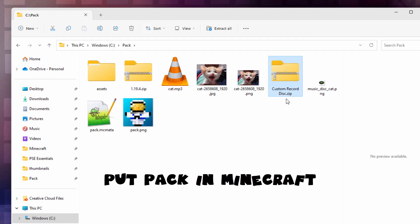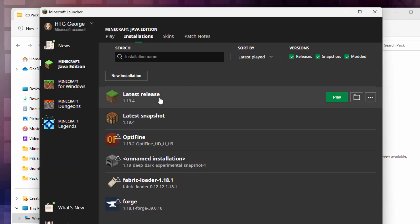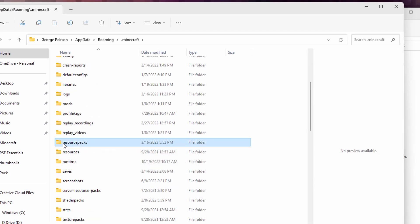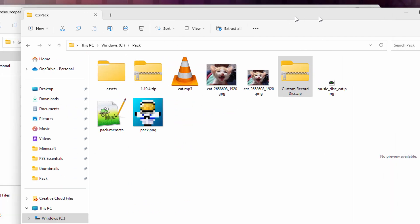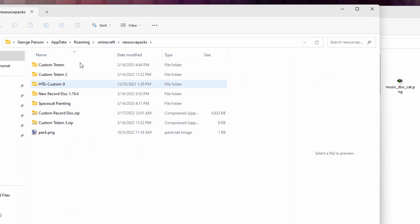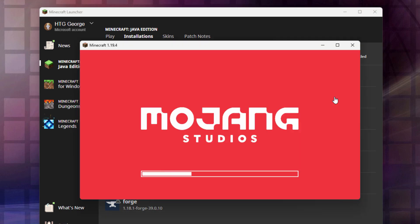Now we need to put this into the game and test it. Bring the launcher back up, go to the installations tab, click on the folder icon for your latest release, and go over to resource packs. Take the zip file, right-drag it over into the resource packs folder and copy. That's now in the game. Close down those windows. Click on the play button - this will launch Minecraft and re-examine all the resource packs. We'll then need to activate that pack.